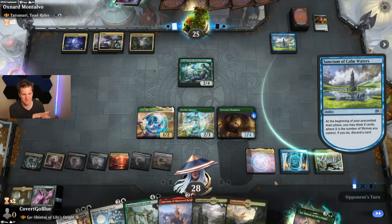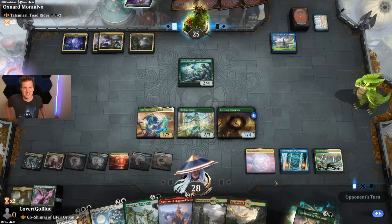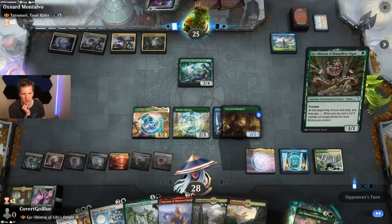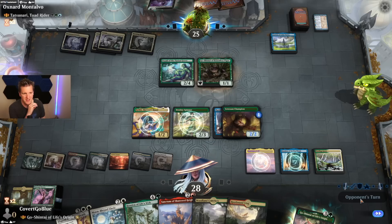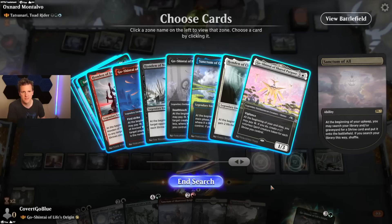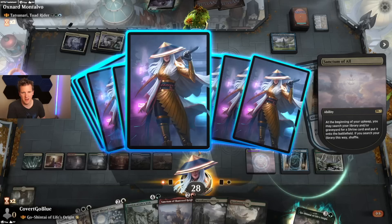Battle of Frost and Fire — what a card. I don't see it in very many shrine decks, I don't see it in very many Historic Brawl decks period, but goodness gracious, with the synergies in this deck it makes total sense. They play Kiora, Bests the Sea God — they turn my champion into a frog, and they have boundless vigor. They didn't quit — they're made of tougher stuff.